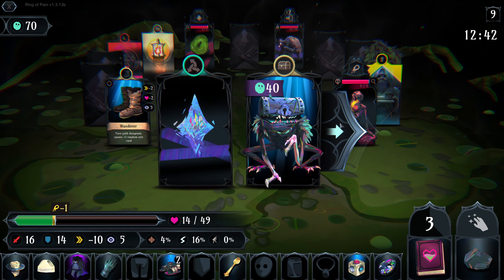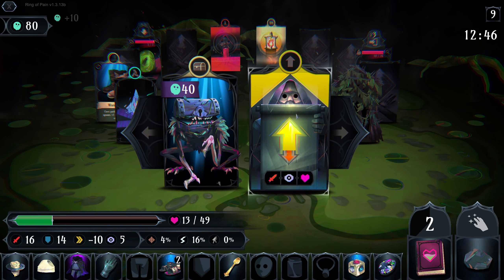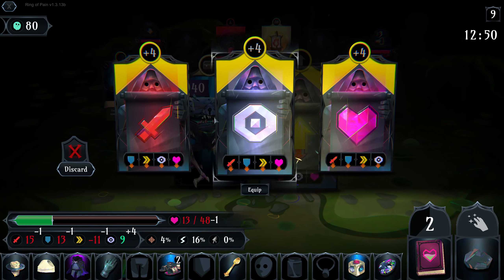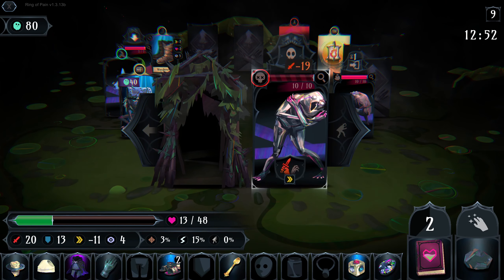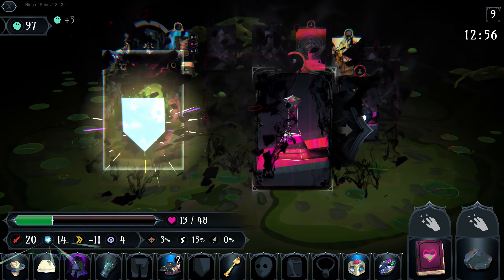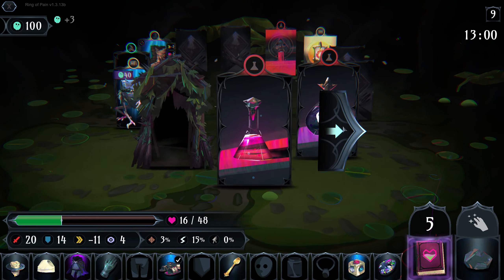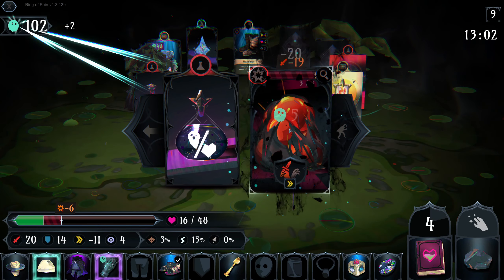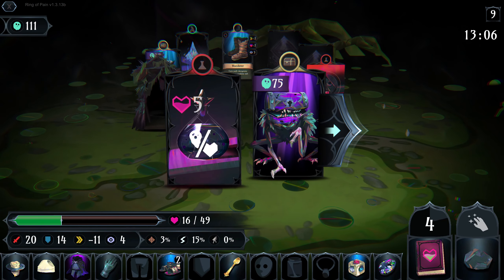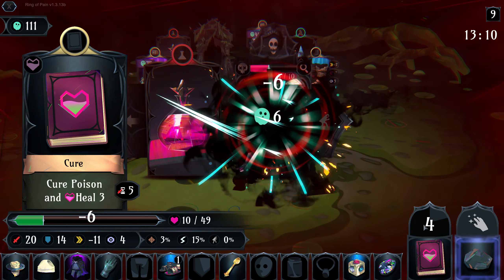Where are you going? You're going to the right, so we're gonna beat you there. I think we grab attack here, then we grab defense. Very nice, we can do this. He's gonna poison but we can heal. What am I doing? There we go. We got heals, we're good for it.